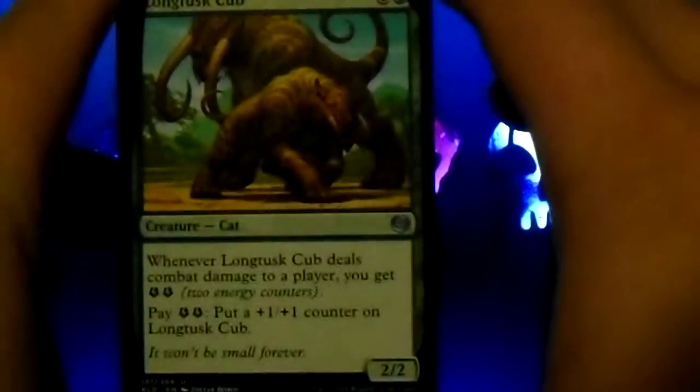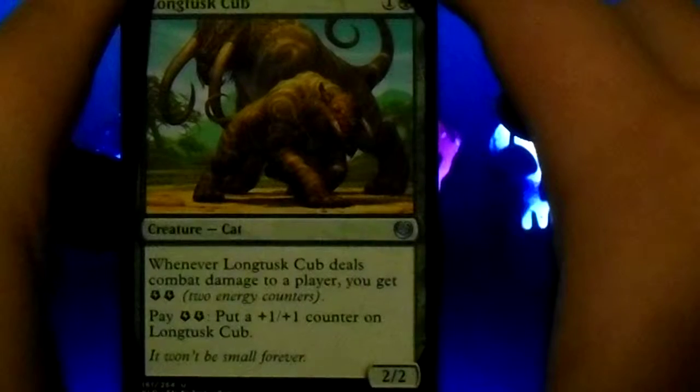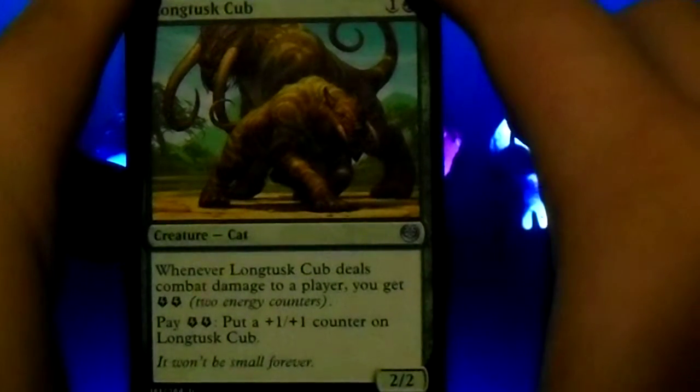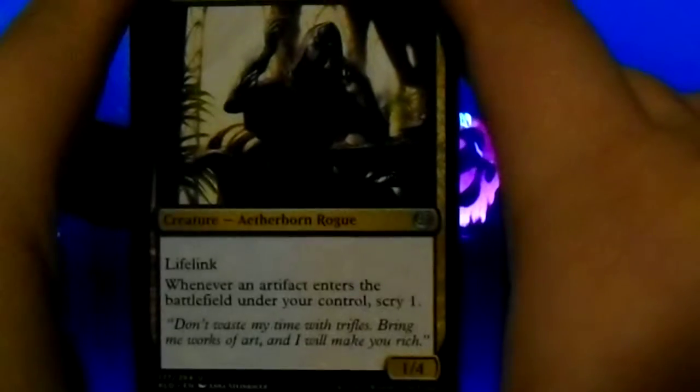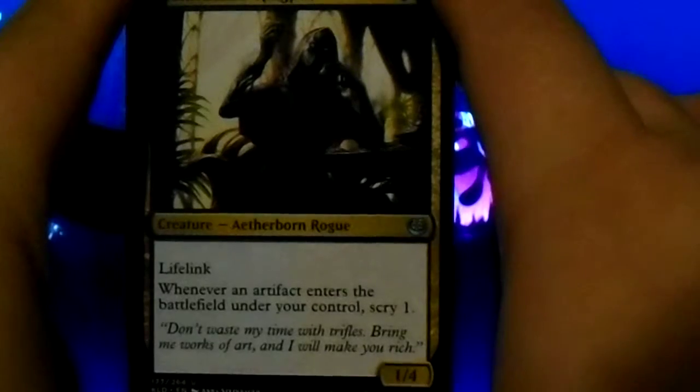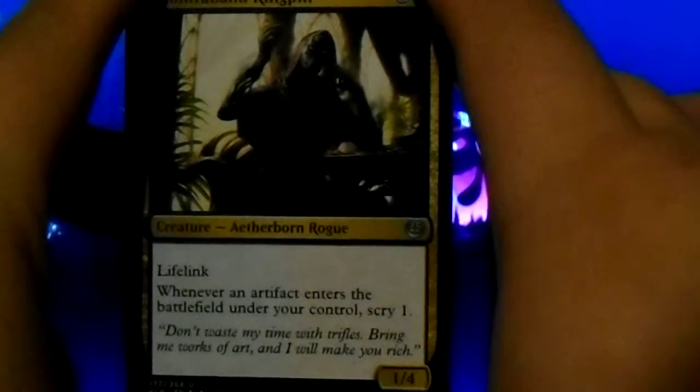Longtusk Cub: whenever Longtusk Cub deals combat damage to a player, you get two energy counters. Pay two energy counters: put a plus one, plus one counter on the Cub. Contraband Kingpin: lifelink. Whenever an artifact enters the battlefield under your control, scry one.